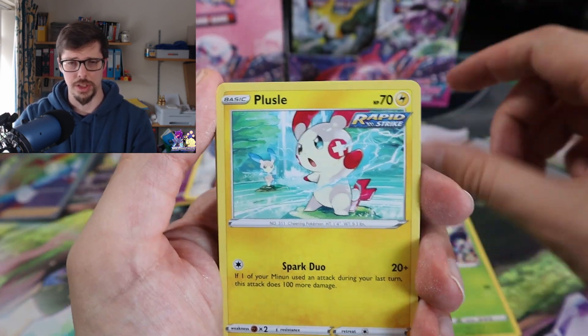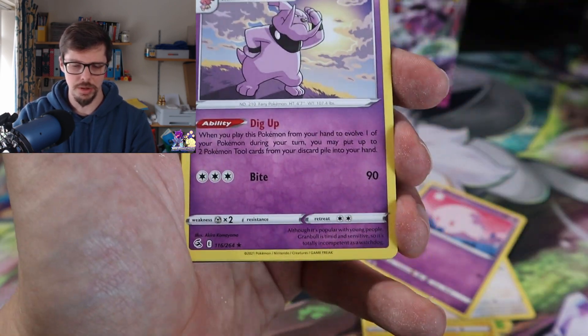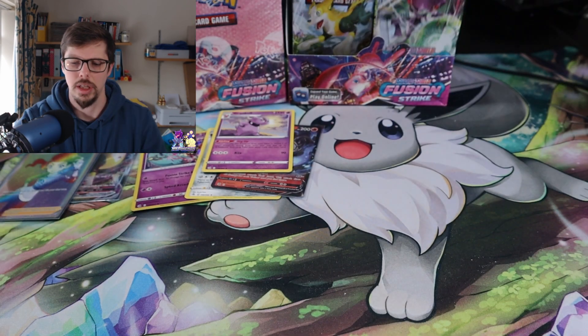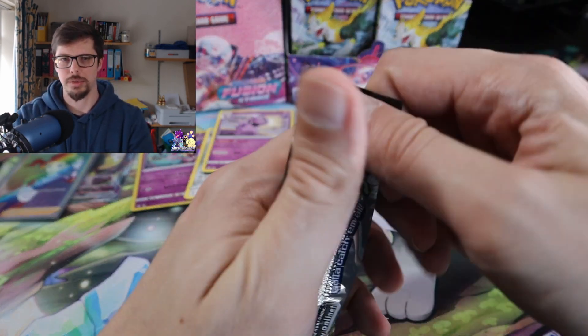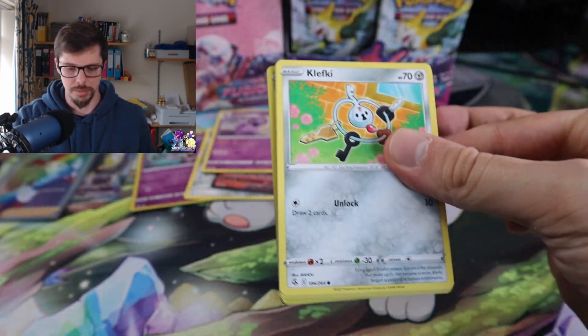Evolving Skies, as much as it's got some amazing cards — like the Umbreon — it's not got the best pull rates. But Fusion Strike actually has not a bad pull rate.